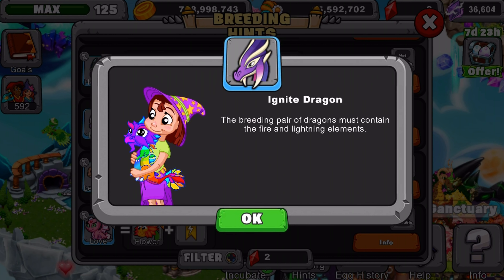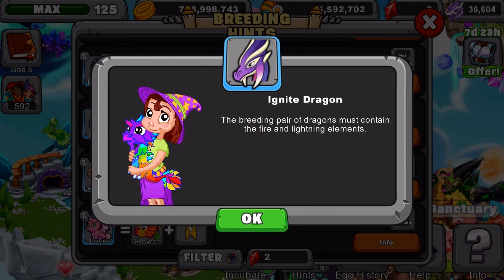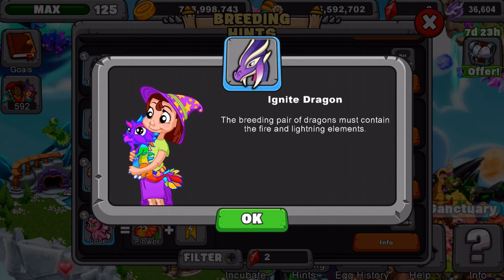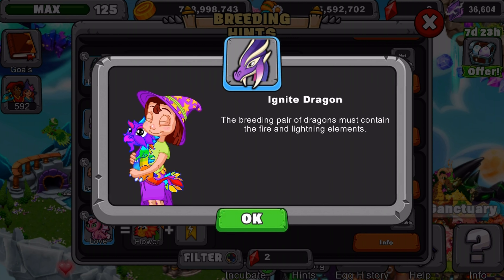The breeding pair of dragons must contain fire and lightning elements. What that means is it can just be any dragon containing the fire and lightning elements. So I'm going to give you guys a recommendation on what dragons to use.